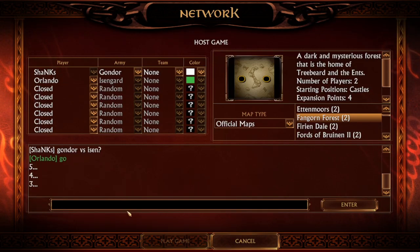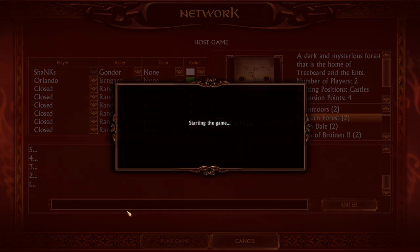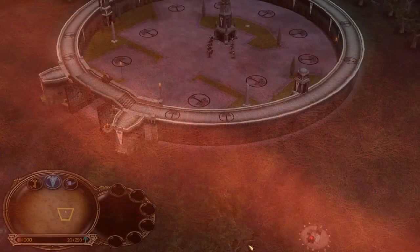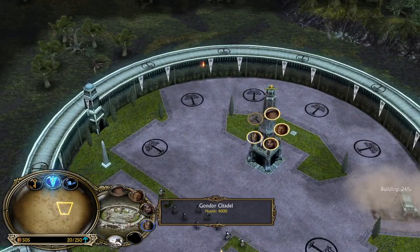What is up guys, welcome to BeyondSanash here on M&M Machines. Today on the epic map Fangon 40s, we are going to play Gondor against Isengard in Battle for Middle-earth 1 on patch 2.22 against Orlando Bloom. I don't know if this is the real Orlando Bloom, but it would be quite epic because playing against Legolas in Battle for Middle-earth 1 would be potentially the best thing ever in 2022.